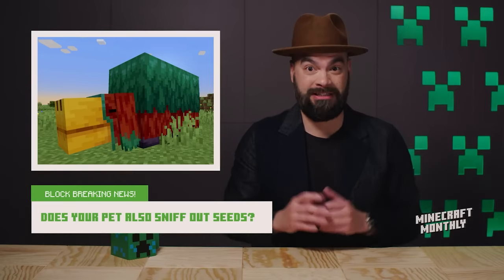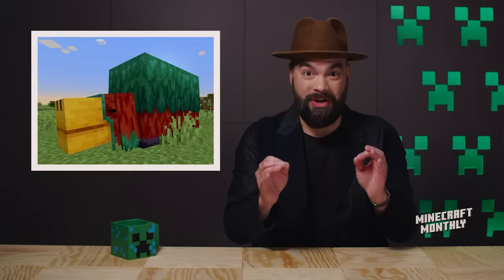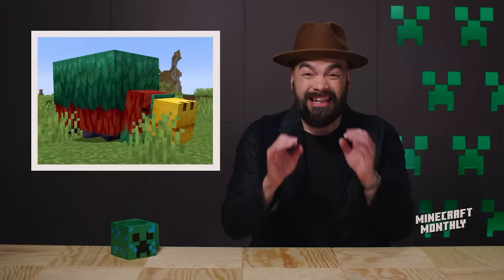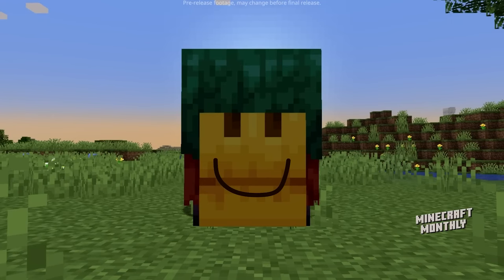Right now, you'll be able to find the Sniffer in creative mode without all its functions — for example, finding and hatching the egg. But don't worry, the Sniffer that will join Minecraft 1.20 is going to have all the functionality that you voted for during Minecraft Live 2022. Players are already speculating that the Sniffer might be the happiest mob in Minecraft, mainly because its nose looks a little like a smiley face.